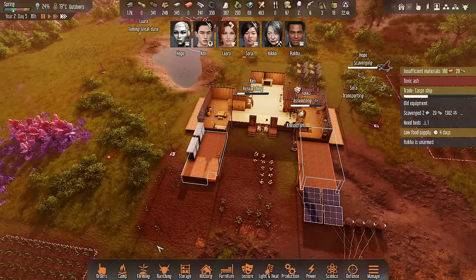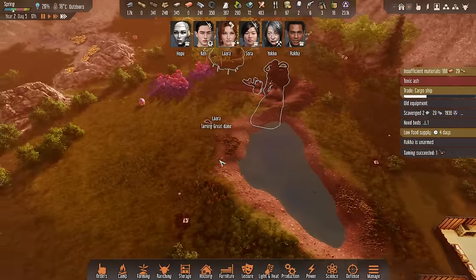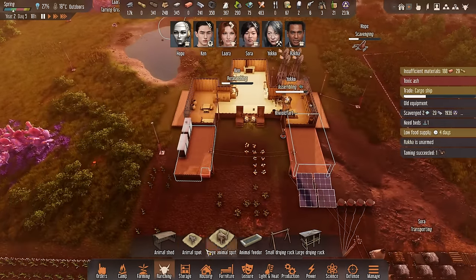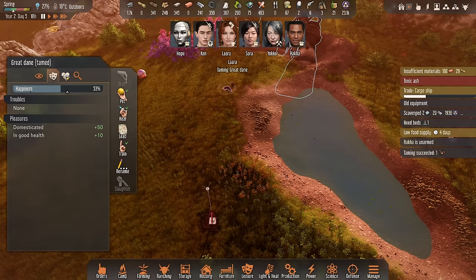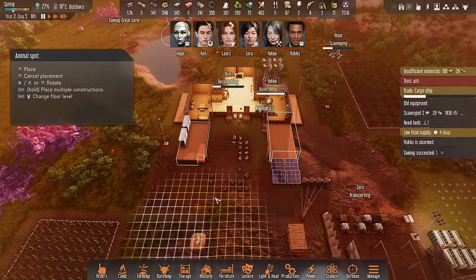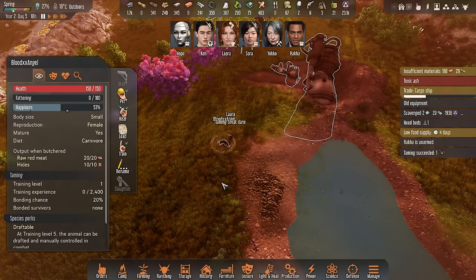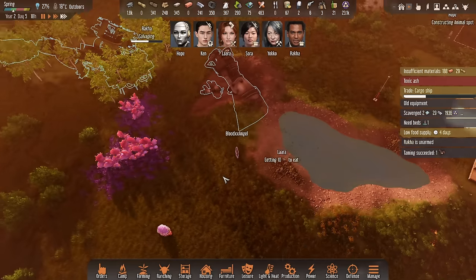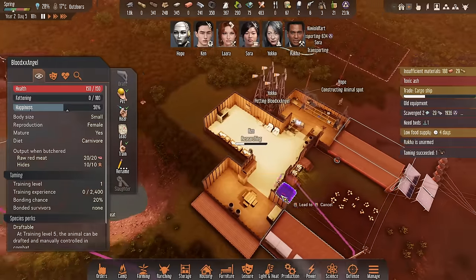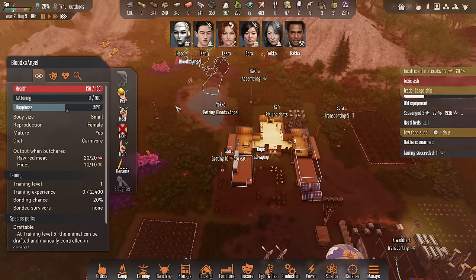We've got a few crafters now which is good. I need to set his schedule. I might need to put Sora on relax - I notice she struggles a bit. Aiming succeeded! Let's get a bed in. This is classed as a large animal but actually small body size - perfect. We'll get a small bed for that one too. We're going to name the dog Blood Angel - thank you so much Blood Angel for your support. I need to get Lara to lead you over - you kind of need to stay in the house.